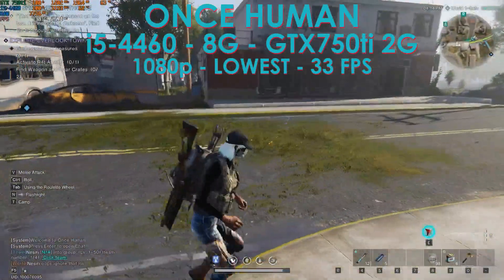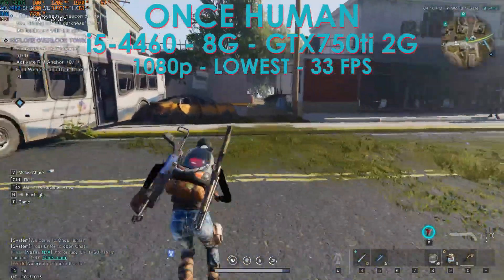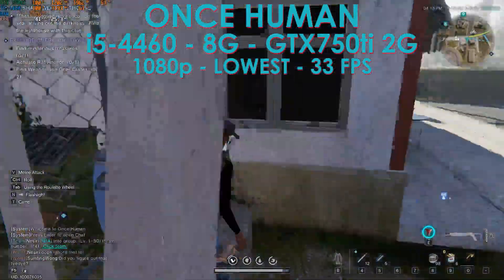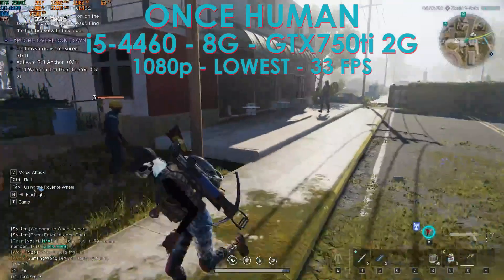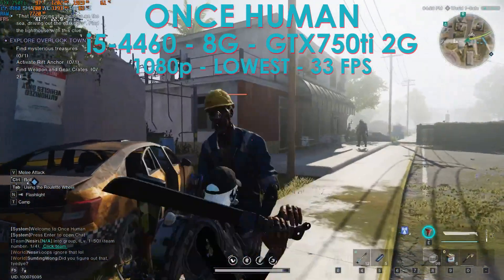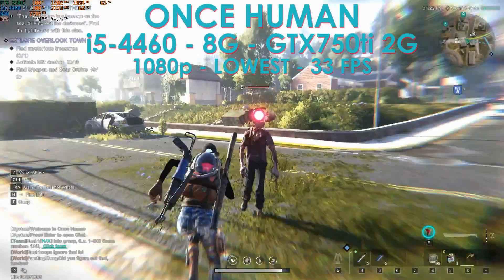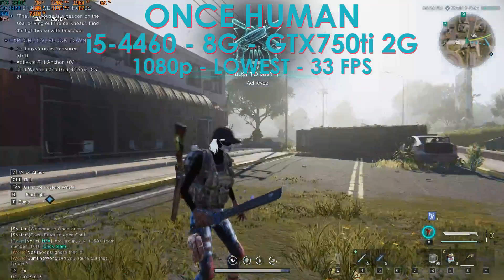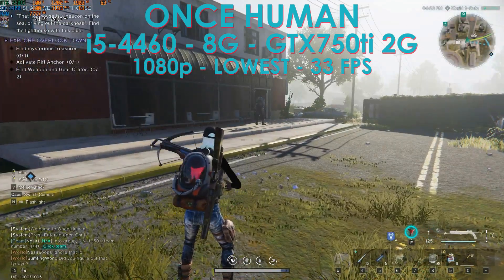Is it playable? Yes. At 1080p lowest settings, we get 33 FPS on average in open areas. When you enter a house or building, you reach 44-45 FPS. I'm on the PvE server so I don't really need high FPS — I just want to relax and survive. We do reach over 30 FPS, so the GTX 750 Ti 2GB variant is actually the real minimum requirement, not the 4GB one.